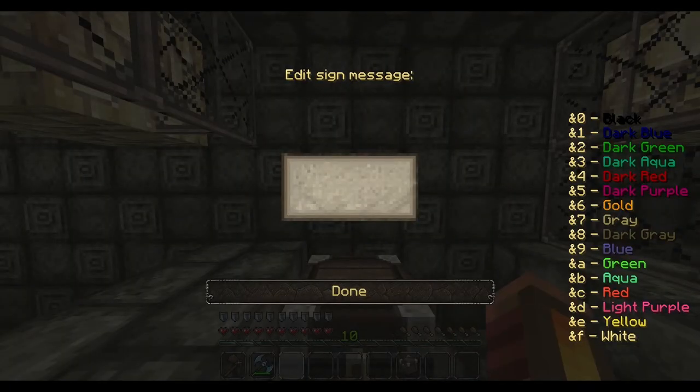Now it's important that you leave the top line blank — the plugin is going to fill that in for you. On the second line, this is how many of the actual unit you want to sell. So if you want to sell five or ten, that's the number that you want to put here. So we're gonna be selling ten bread.